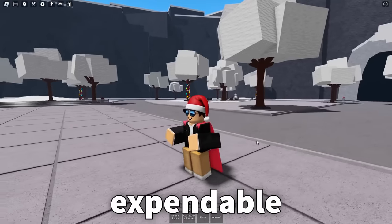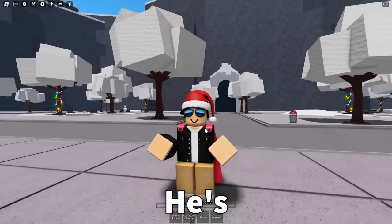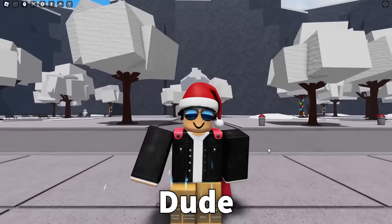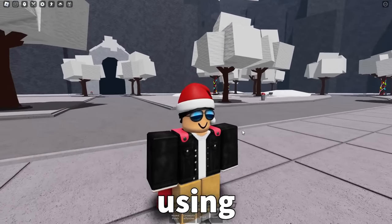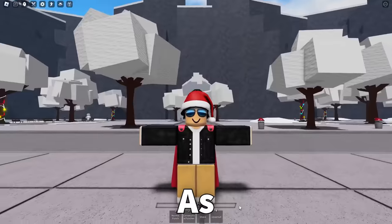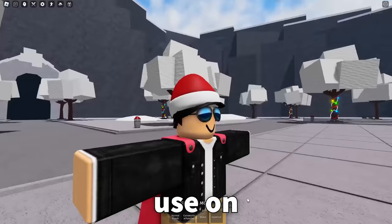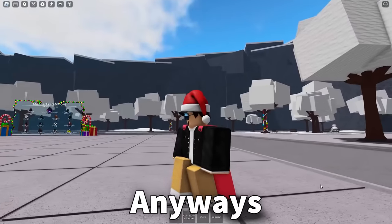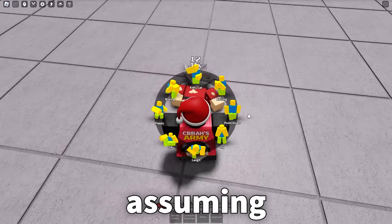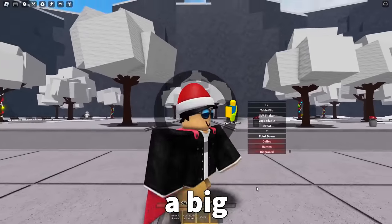Next up is the Expendable emote — I'm not even sure what my character is doing, but he's kind of dancing. It's kind of a vibe. Next up is the Sweat emote — this one's so toxic. I'm definitely going to start using this one. Next up is the Tea emote — it just puts the player into a T-pose. Me and the boys are gonna be using this one. Then there's the Point Down emote — you just kind of point down. I'm assuming this is supposed to be used after you kill an opponent. I'm a big fan of that one.